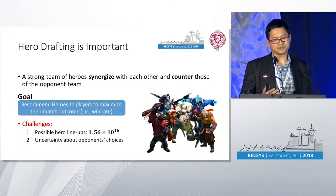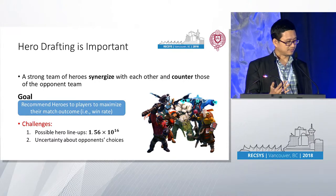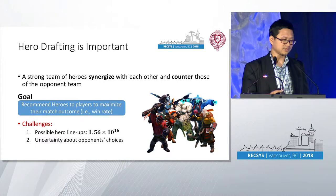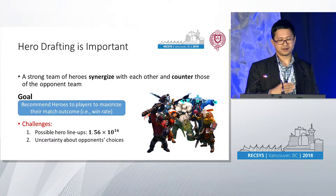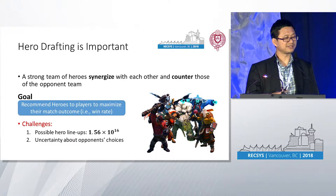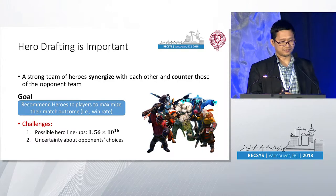A game like this is a zero-sum game, so one team will emerge victorious and the other will lose. The challenge is the fact that there could be an intractable number of lineups, and there are also uncertainties regarding the opponent's choices — sometimes you really like a character, but the opponent has already selected that character, so you can't make that choice anymore.